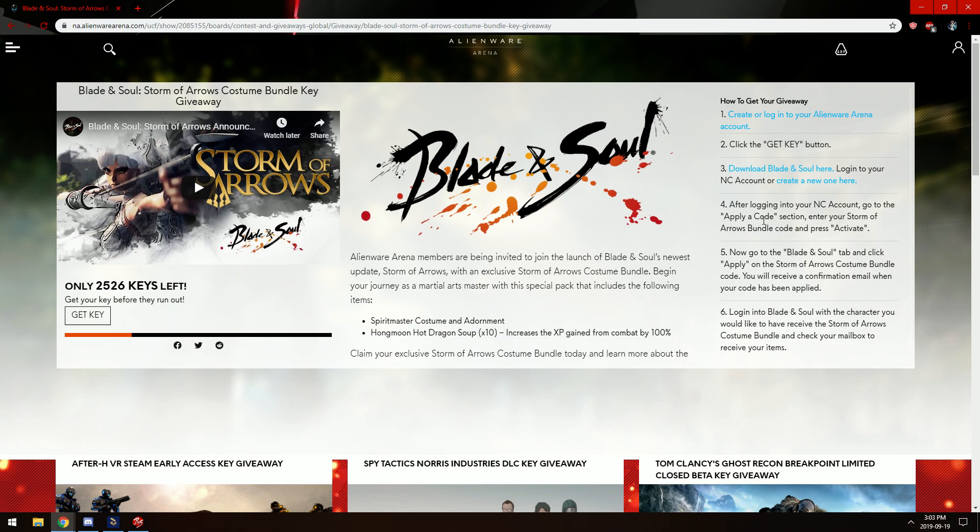In that section, that's where you put the key that was generated from this promotion. You activate, and that's it.